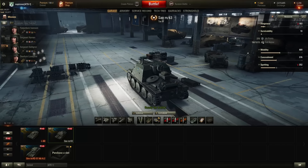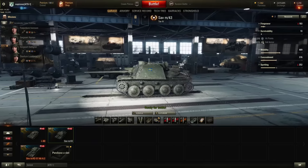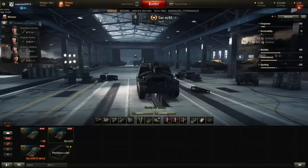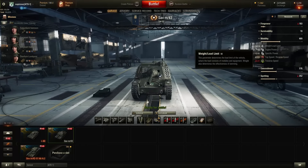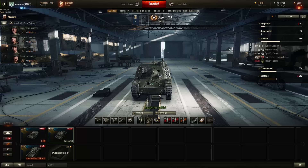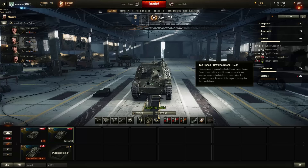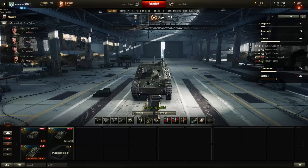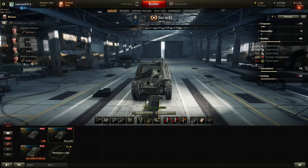Let's see the armor. The hull has 50mm on the front, 15mm at the sides, and 15mm at the rear. Let's see the mobility. It weighs 13 tons fully equipped. Engine power is 162, giving 12.43 horsepower per ton — actually not so bad. The top speed is 43 km/h and the reverse speed is 20 km/h. The traverse speed is only 33.31.